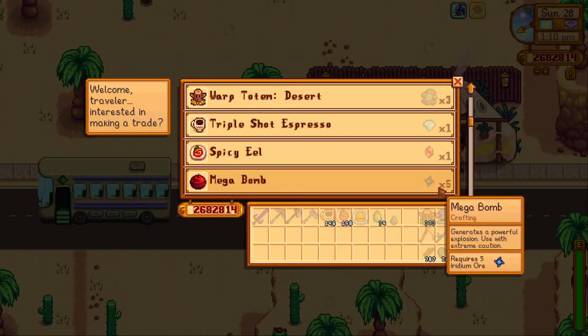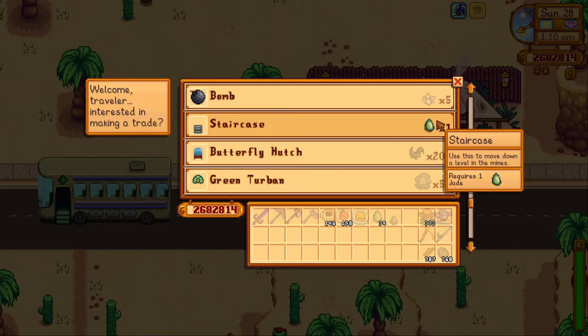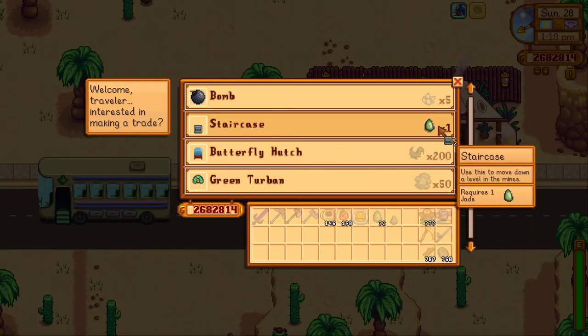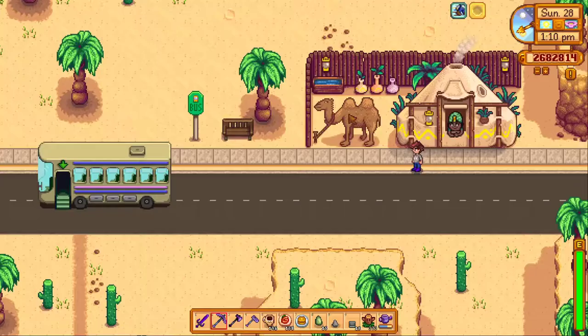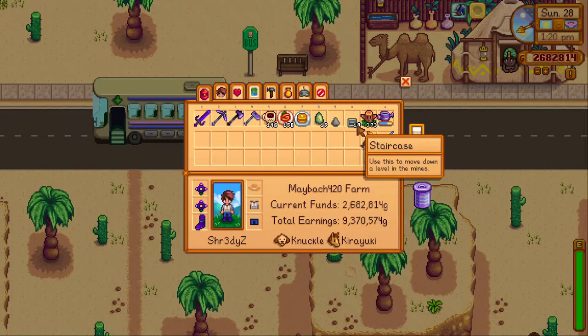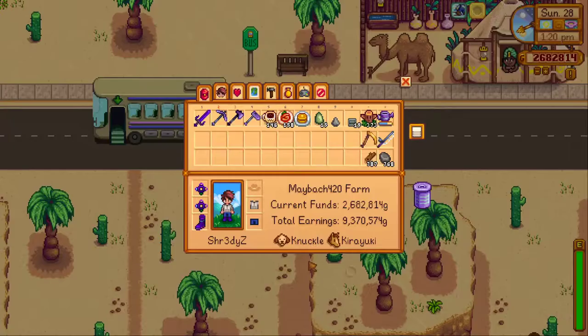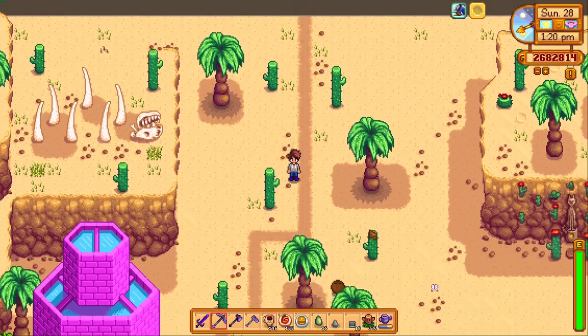When you go here, you'll see staircases available for Jade — you can just buy them, as easy as that. There you go, 19 staircases! You don't need to craft any with stone. This is a pretty easy method. Hope it works for you guys. Thanks for watching, bye!